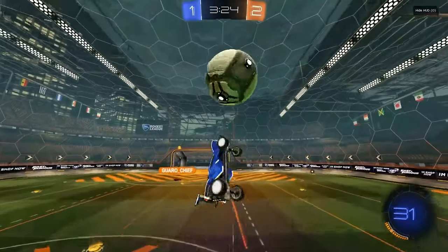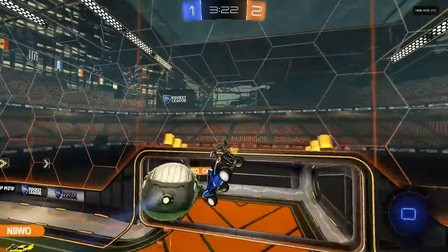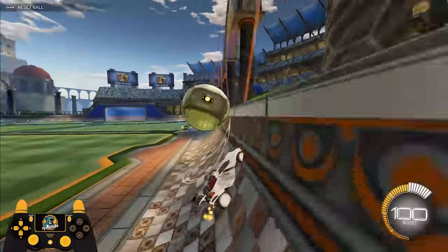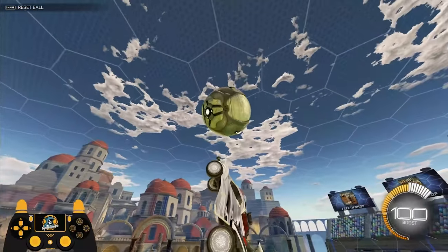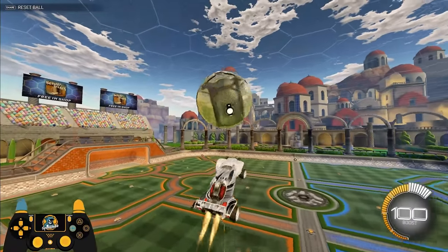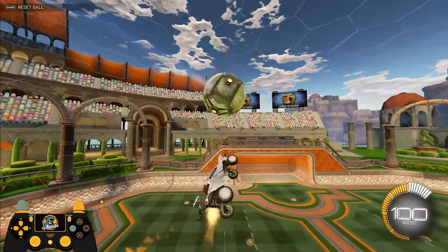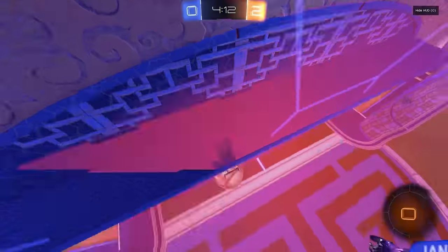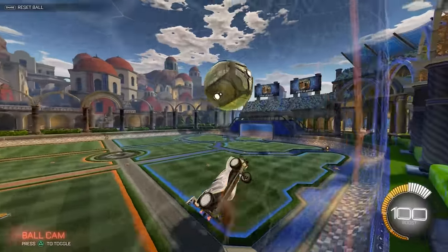If you take too long to get under the ball and make your first touch, you're gonna end up pushing it and dropping your air dribble right in front of the opponent's net. To fix this, you may notice me using a tornado spin adjustment where I basically just hold arrow left and push my joystick to the right for half a spin. That allows me to lift my nose up and swoop under the ball during my ground air dribbles or off the wall.